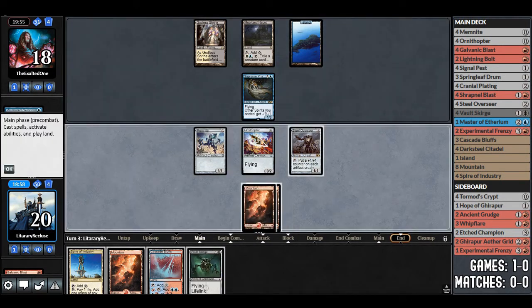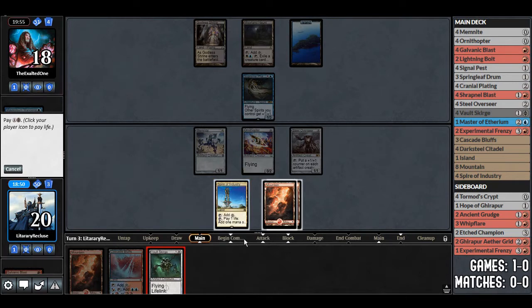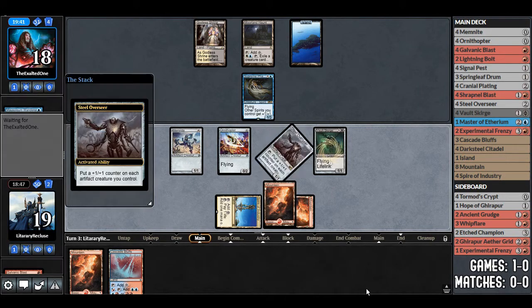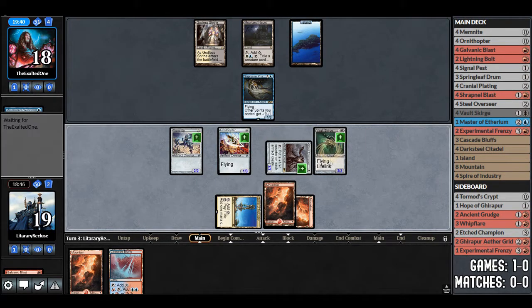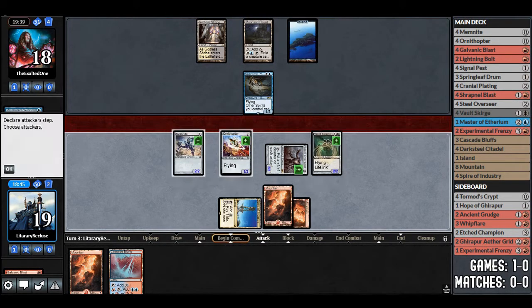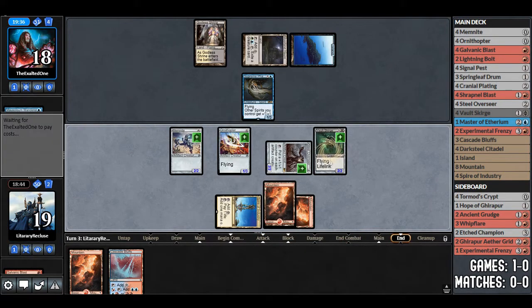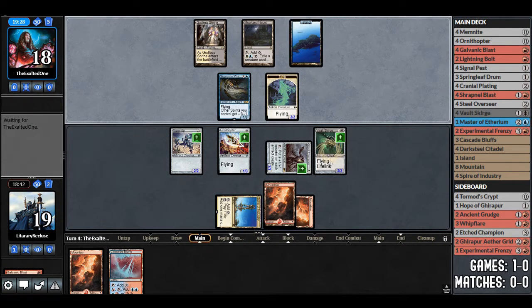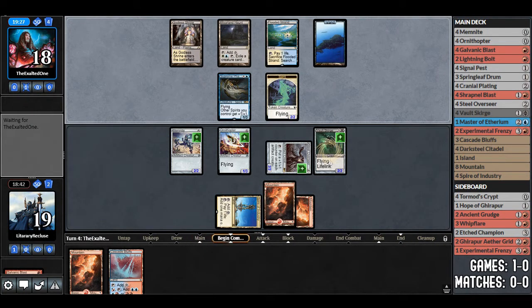Opponent passes. Vault Scourge — we'll play Spire of Industry and add black to only pay 1 life instead of 2. We add counters to everything and go to combat. I think we don't attack — they can produce a token, which it looks like they're going to do. I don't want to start trading yet until I have Experimental Frenzy.